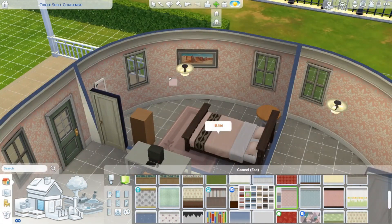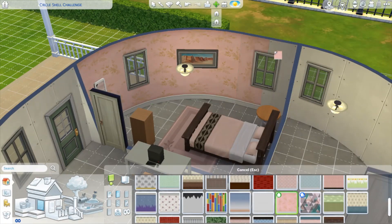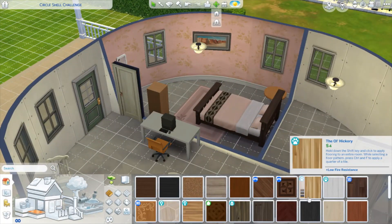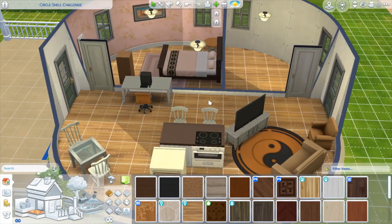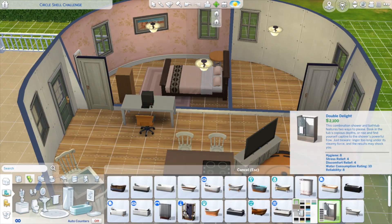I really wasn't sure about my choice of walls, and then thought it was funny that it treated the entire house like one room when you tried to do it by room, which got a little tedious doing wall by wall. I didn't know going with that flooring specifically because it wasn't too dark or too light, and I really like the wood patterning on it.